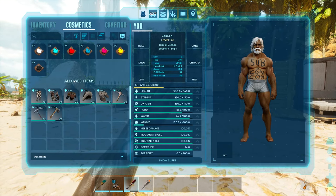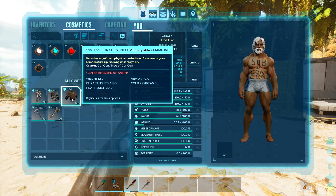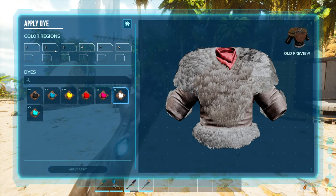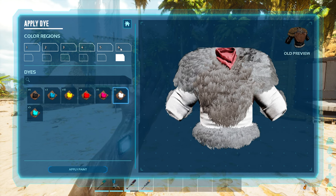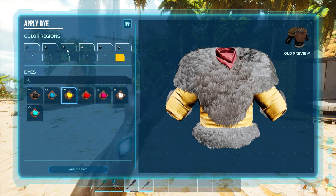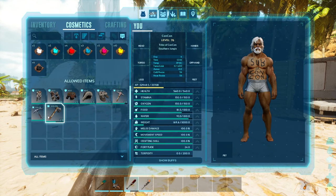You'll notice in cosmetics, all the allowed items are items that you can color. For example, you can also change the coloring of armor. If I take white coloring and put it on the snow armor over here, you can actually change it to an even whiter version of the fur armor. But you can also make it pink, gold, blue, light blue, or black. You can change all of it for all armors as well as all the different weapon types.